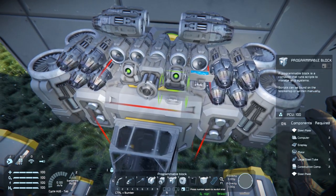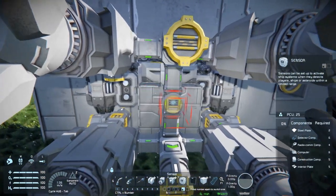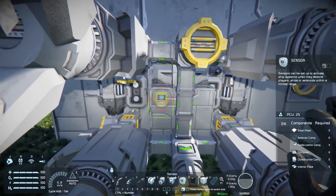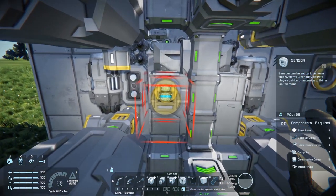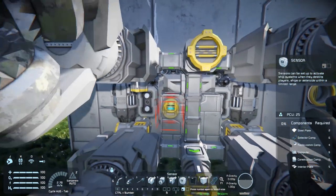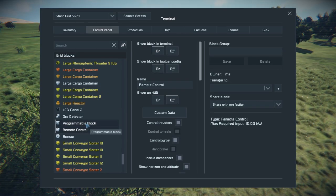For the programmable block, it doesn't matter where you put it, just make sure that you know where it's at. The orientation of the sensor is pretty important — the script will not work without it. Make sure that it looks like a robot face with the mouth down to the bottom, and make sure it is based in the exact orientation of your drills.